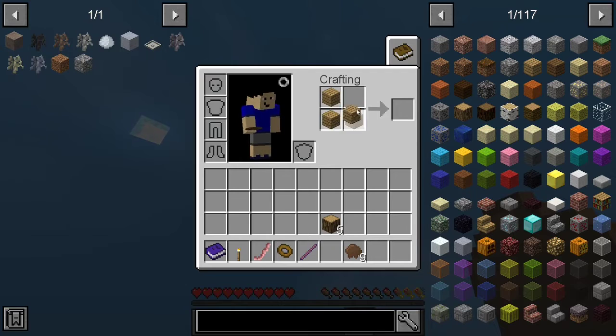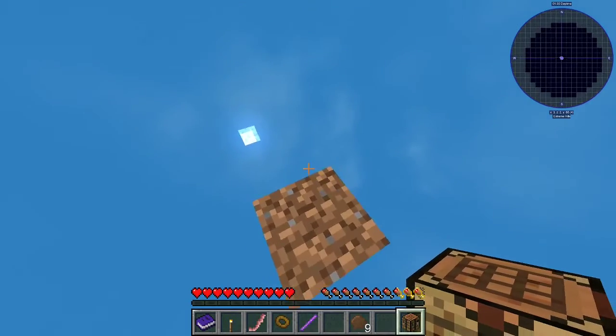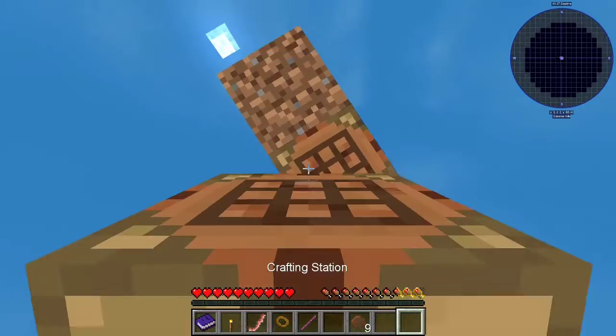Right, so we're gonna make a crafting table — it's probably one of the first things. Actually, I'm gonna turn it into a crafting station, because I want it to be nice. Now I need to quickly—